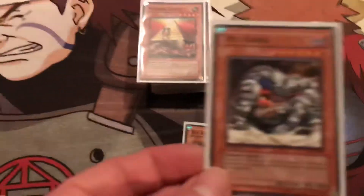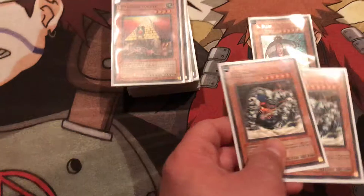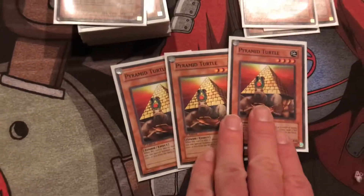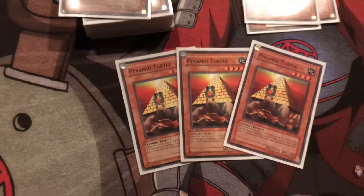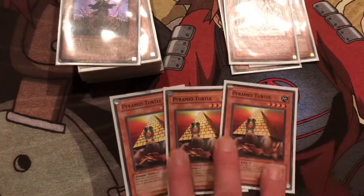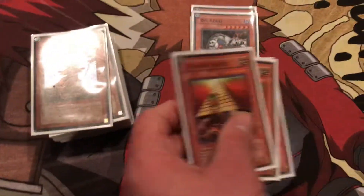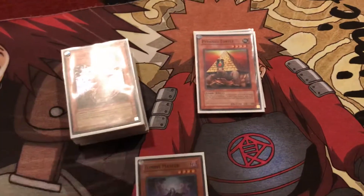Then you got this card which allows you to get rid of a spellcaster or a warrior-type monster after damage calculation at the end of the damage step, so it's a really good card. It's also searchable by Pyramid Turtle. One of the main monsters of the build: three Pyramid Turtle. What this allows you to do — when this is destroyed in battle and sent to the graveyard, you can special summon one zombie-type monster from your deck onto the field with 2,000 or less defense. Basically this monster is the heart of the whole zombie build, because it lets you get Zombie Master, Ryo Kokki, or Ill Blud, so you got a lot of options. The only downside is if this is destroyed by a card effect or banished, you can't get the effect.